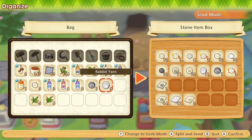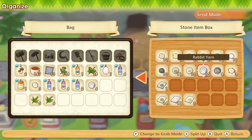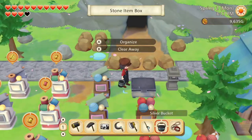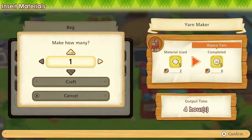We still need to save some of that gray rabbit yarn, but the white we can make into cloth. Let's do that. And also process the alpaca wool.